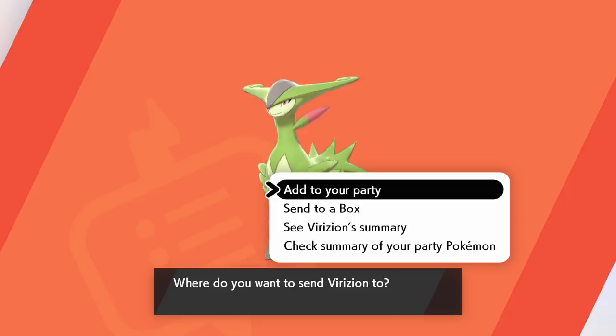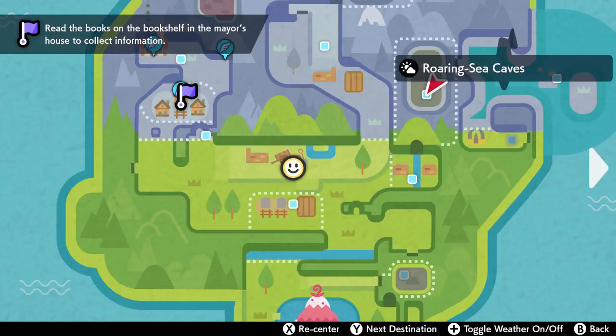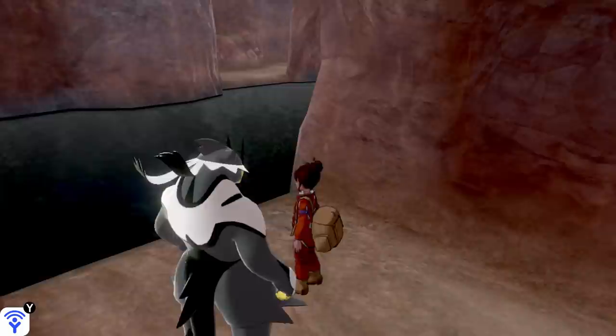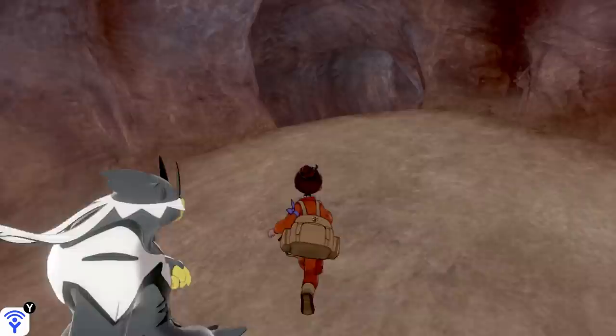With that done, it's time to hunt down the other two Swordboys. For Cobalion, I would definitely recommend checking out the Roaring Sea Caves, as many of those icy footprints will spawn in here, as well as the Frigid Sea that this cave will lead you to. Basically, they'll spawn in any icy area, but they're definitely a lot harder to spot in the snow than they are in the cave.